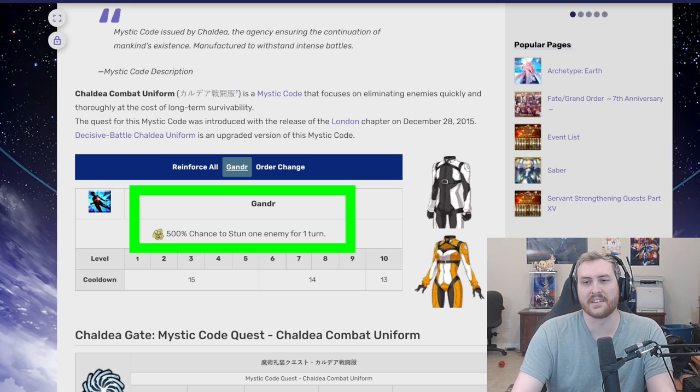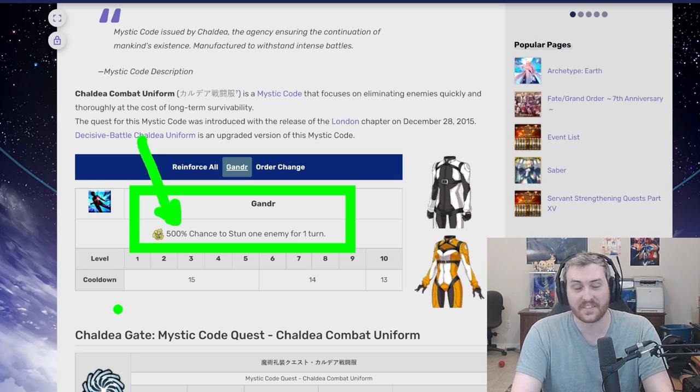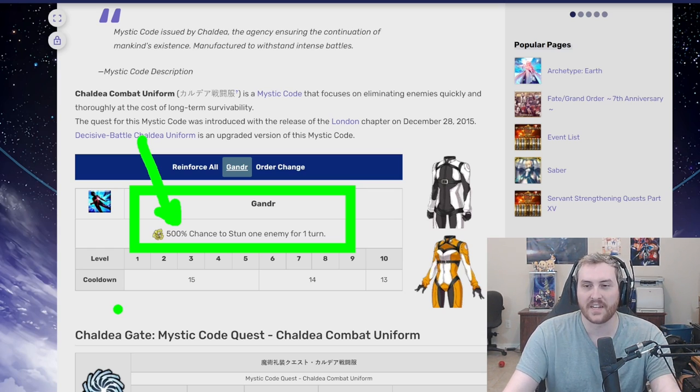Hilariously enough, Gander was actually bugged on NA for years and has since been fixed. Basically, it only had a 100% chance to stun the enemy rather than the correct 500% chance. A 500% chance is going to hit everything unless the enemy is immune somehow. Gander as a whole can definitely buy you time — it can stop that enemy from popping off on the turn it really needs to, or delay its NP until you can get a cooldown back to help protect the party. At face value it doesn't look very strong, but it's actually incredibly strong if used correctly. That's also why you see a lot of mental immunities on bosses — they're tired of their bosses getting charm-locked and stun-locked.